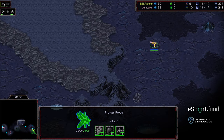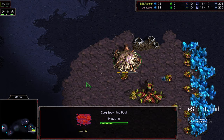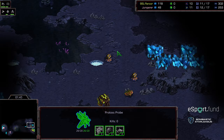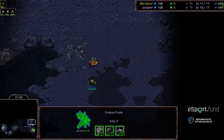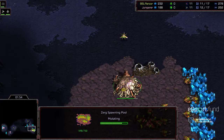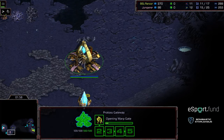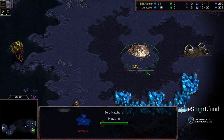Jumper moving out. I think he is going to go to this bottom right-hand base first. Rancor has opened up Overpool once again, just playing that safe, sturdy, old reliable build. Drone moving out to potentially scout again. Looks like Jumper pulling back initially, but now seeing that drone is not headed to the natural expansion, he's going to walk in. He is going to see that Spawning Pool, so now he's in a situation where he needs to produce Zealots defensively and get more buildings along the way to try to defend.